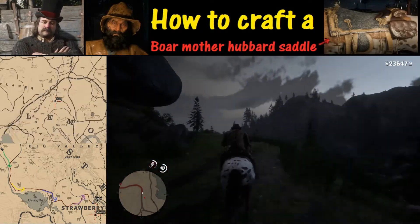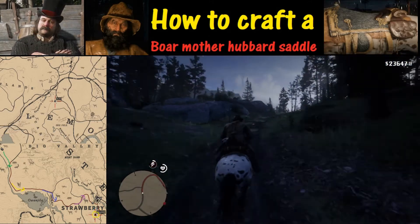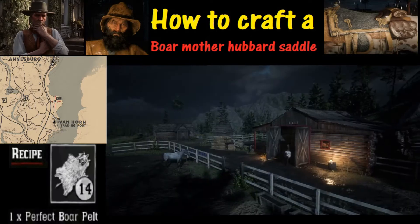There are quite a few different horse stables, which are listed on the map here. Which one you choose is up to you — for this one we are heading to Strawberry, and we'll walk through how you can equip the saddle once we get there.